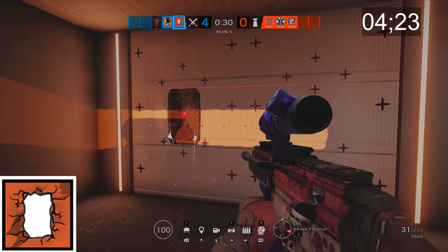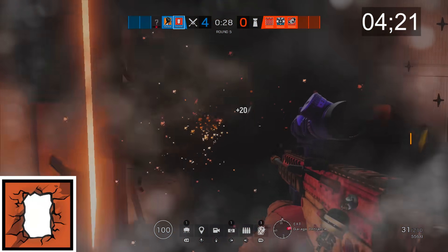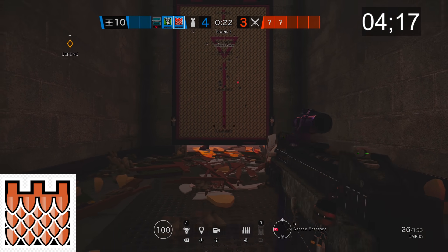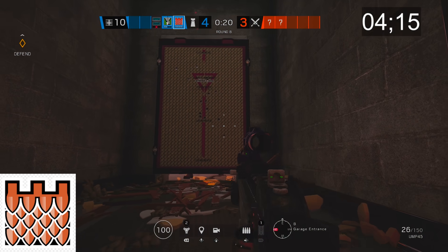Thermite makes really big fucking holes inside of walls and also people, depending how close you're standing next to them when they explode. Castle can make it really hard for people to enter the building through windows and doors, except he can be countered by almost 14 people.